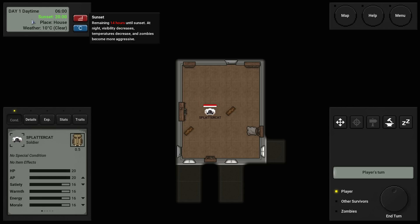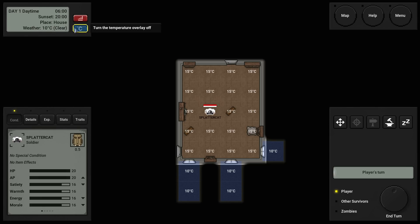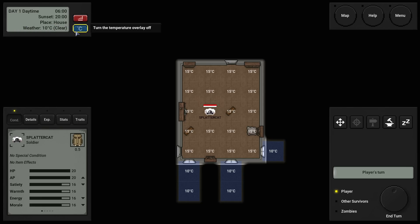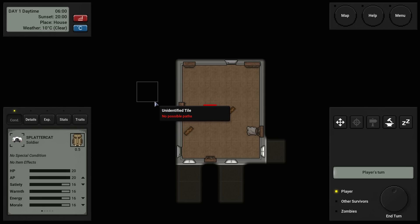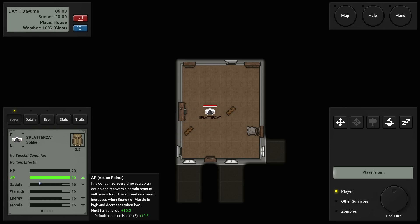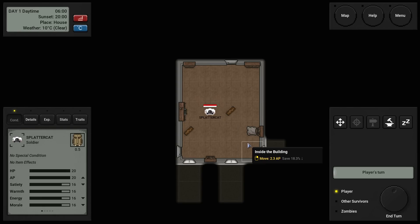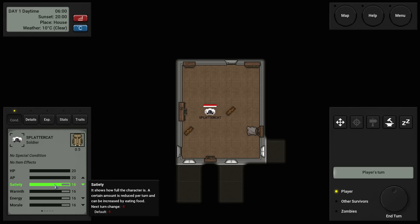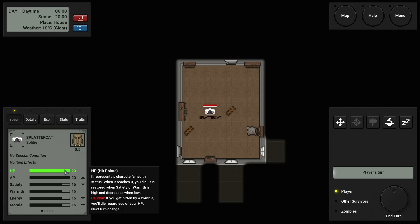Let's go through the UI because there's a lot to digest here. Top left-hand corner you have the clock, your location, and the temperature. You have HP — when that goes down to zero, you die. You have your AP — that's the amount of things you can do per turn. Every action has an AP cost from picking something up off the ground to searching furniture. You've also got hunger — you got to keep this filled up. If it gets down to zero, you start to lose health every single turn.